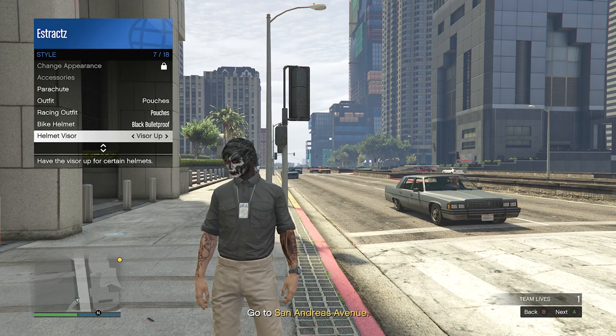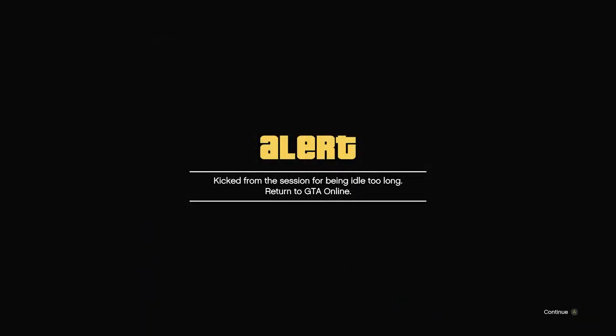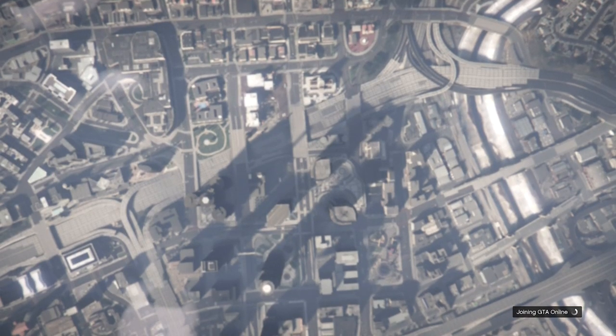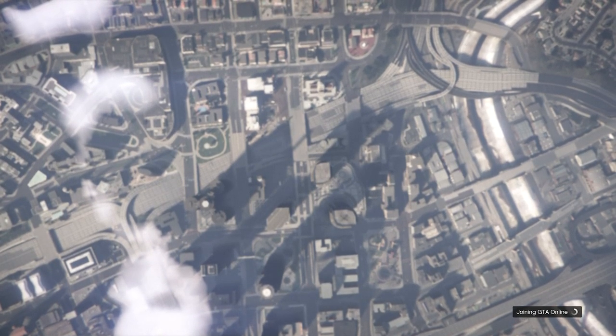After scrolling through your helmet visor for at least 30 seconds to a minute, if you're on console go to your home screen — Xbox or PlayStation. For PlayStation, you may have to sit at your guide or wait until it kicks you. For Xbox, go to your home and wait three minutes until it kicks you out. Once kicked, go back into GTA, hit continue, and when you load into a public session you should be wearing the IAA badge on your outfit.